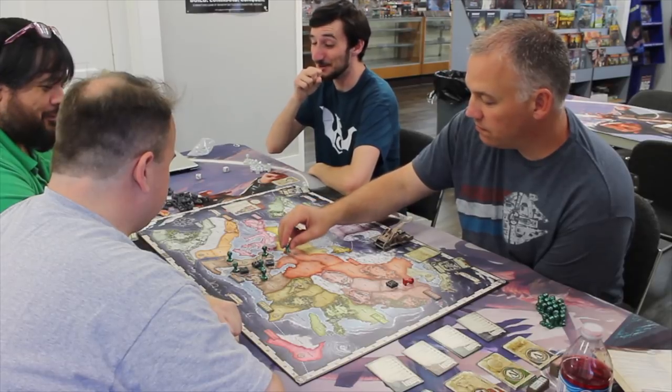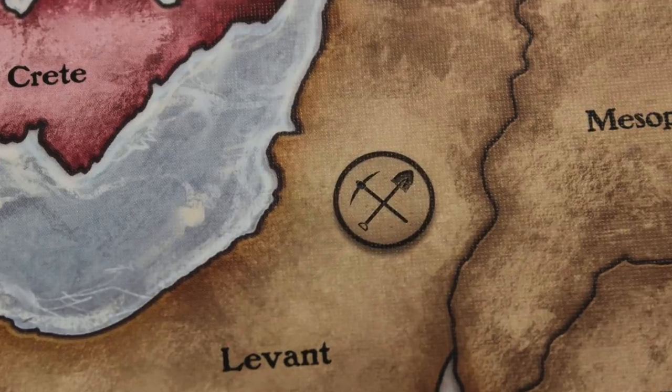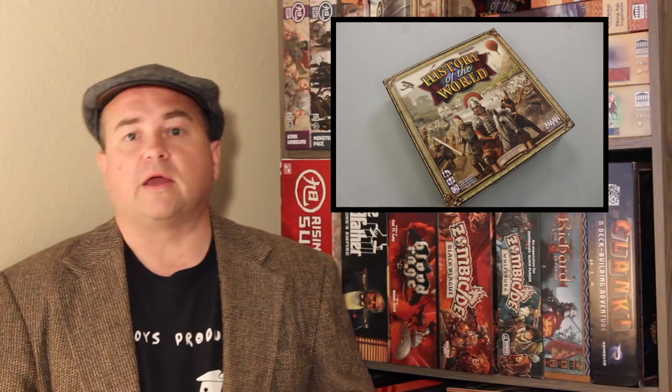As you're spreading out your empire, one of the things you're trying to find are resource icons. For every two resource icons you get, you will be able to build a monument, which will be important for scoring. You may also want to take over people's existing cities or capital cities — you flip over capitals so they become cities, which you can then use for scoring as well. You build all those monuments in your capital first, then in another city, then on a resource monument.